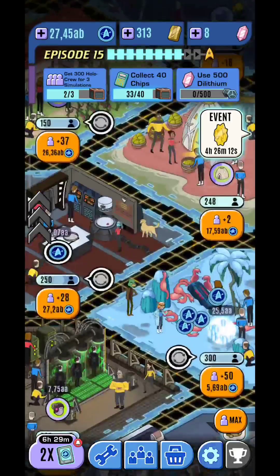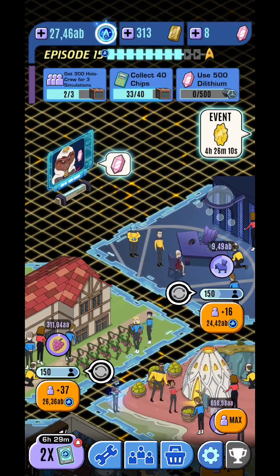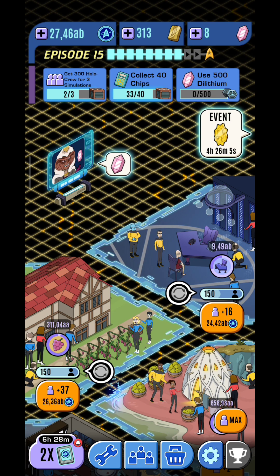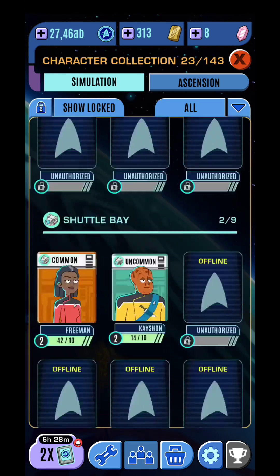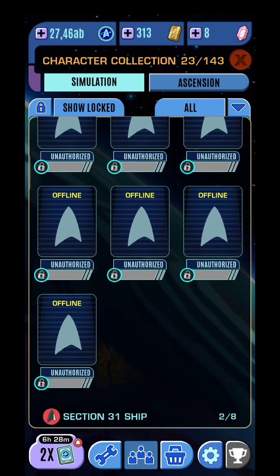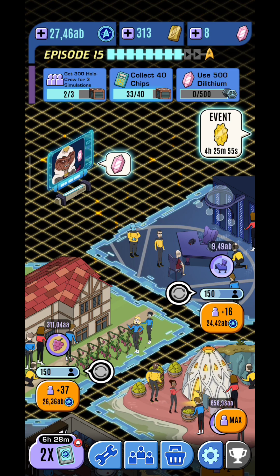I'm not going to keep you that long with the storyline, but basically this is how it goes: you're going to be able to upgrade the simulations and you're going to have the characters. Now, depending on how far you go in that episode, you're going to have quite a lot of characters that you need to collect — and it's not going to be easy. You're going to need to watch quite a lot of ads.